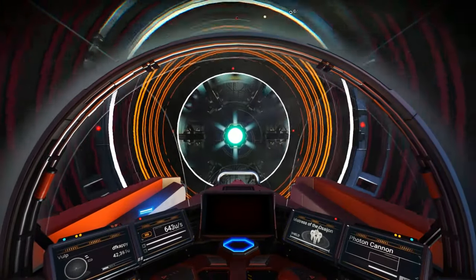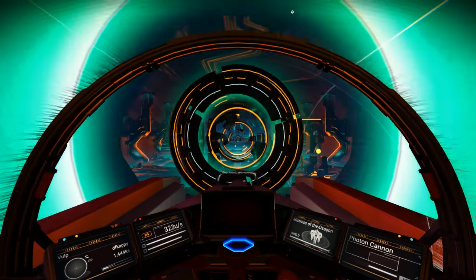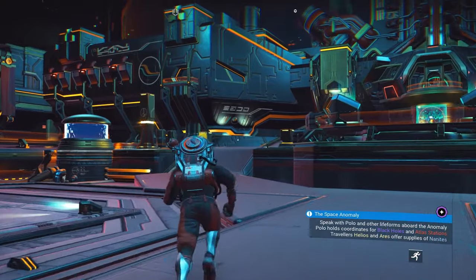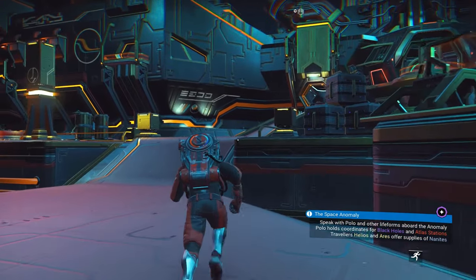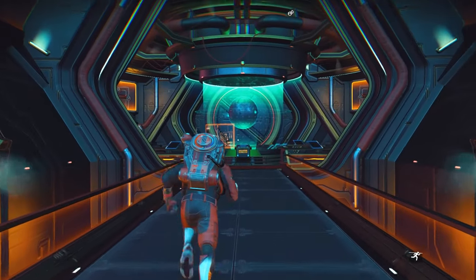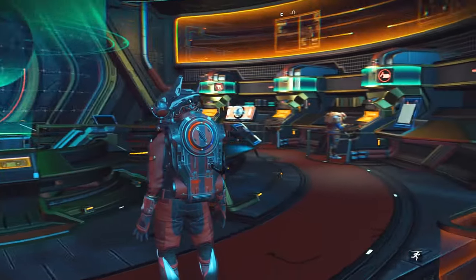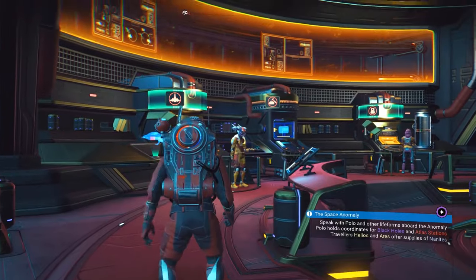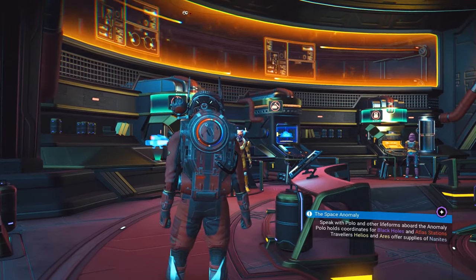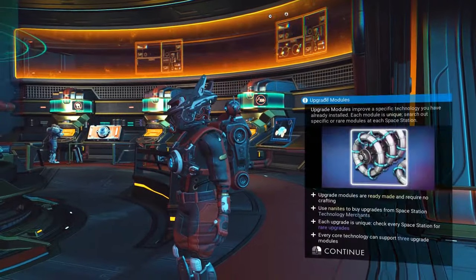Currently there are a few issues, though a patch has been added. I won't be activating multiplayer for this video just to be safe. When you enter the Nexus, head up either side — the left is slightly quicker — all the way to the back to the research centre, where all of the anomaly researchers reside. Going left clockwise: starships, exosuit, multitool, and exocraft.